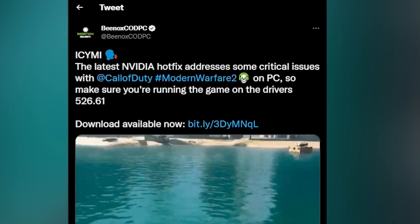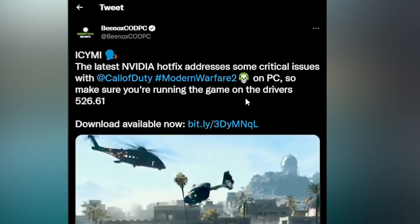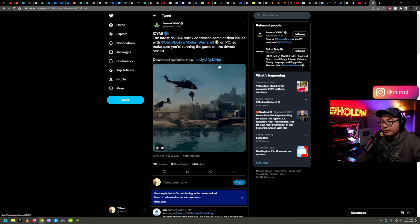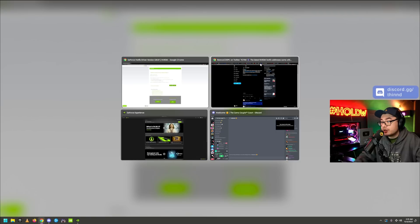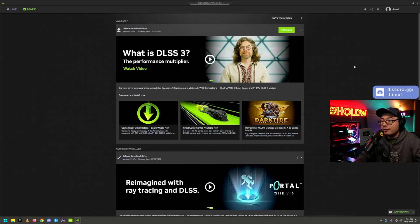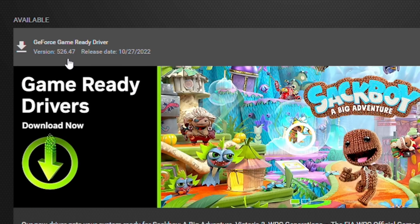This tweet says the latest NVIDIA hotfix addresses some critical issues with Modern Warfare 2 on PC. So make sure you're running the game on drivers 526.61 — download available now. But when you click on that download, it takes you to the website and most of us run GeForce Experience to handle our drivers. If you click check for updates, 526.61 is not there — you only have 526.47.